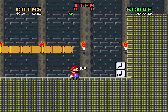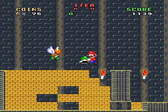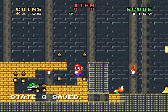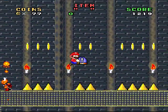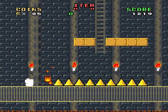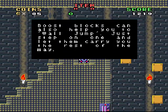Hopefully that doesn't get lost over there. Oh wait, we need one of you guys. Rewinds! What's going on over here? Is that a vine? Oh, it's a P-switch. Let me guess — the only reason for this P-switch is to make that spot easier. Hold the phone. That didn't do anything. So that P-switch does nothing. Okay. Boost blocks can also help you to wall jump — just step on one and let them carry you the rest of the way.